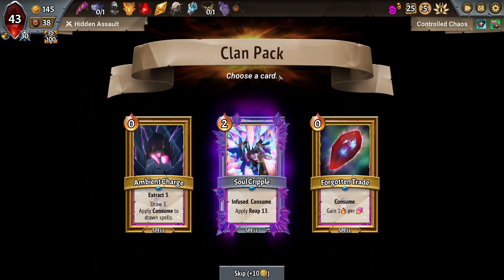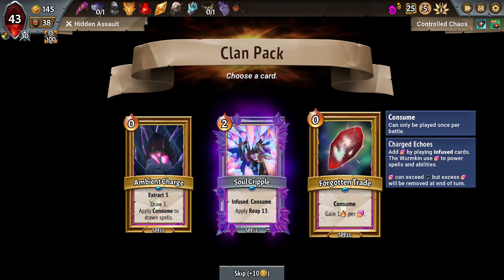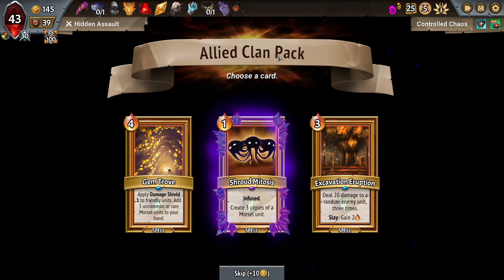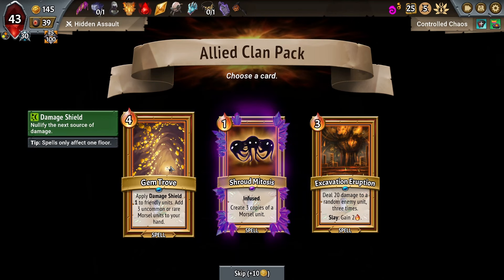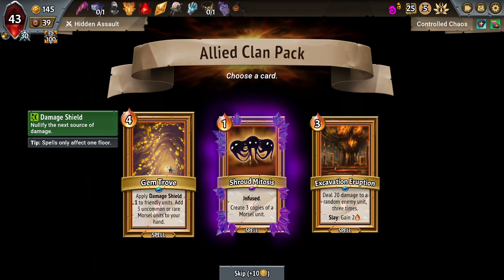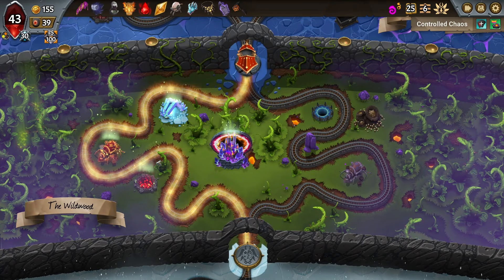Infuse, Consume, Apply Reap 13. No, I'm not really looking for that. Forgotten Trade though — it's extra energy. I could take more draw for that, I'm okay with it. Another Shroud Mitosis — that's weird, just three of these in a run. Really don't need it. Gem Trove on the other hand is a little bit better, but we don't exactly have the energy for it. Uncommon or Rare Morsel Units to your hand — no, I think we're fine on the amount of morsel units we're getting. I'm just gonna take that easy.